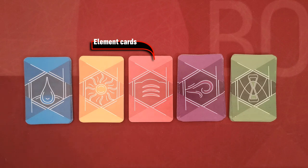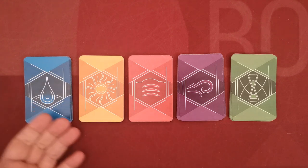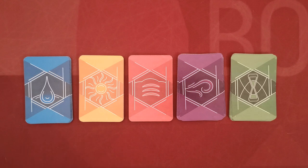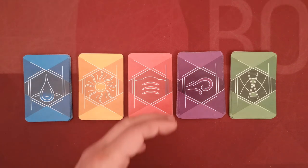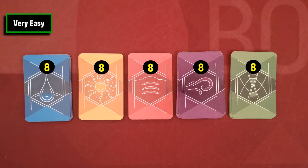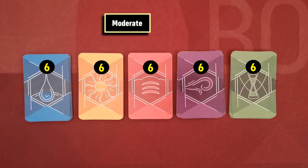In Ecosfera, first separate the element cards according to their type and place these stacks one next to the other in the middle of the table. Each stack should contain a number of cards that depends on the difficulty level you choose. If you want to play in the easiest mode, you will use eight cards in each of the stacks. If you want to make the game harder, you will use fewer cards in each stack.